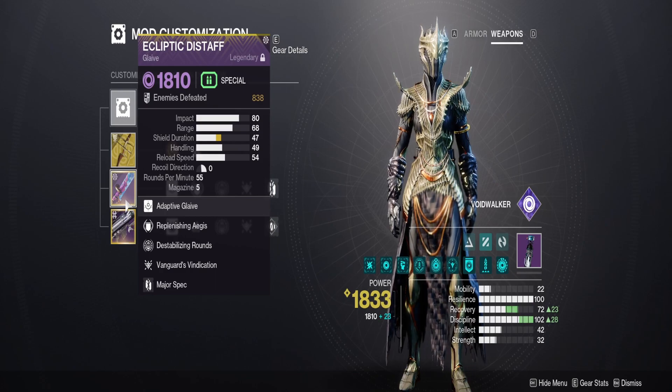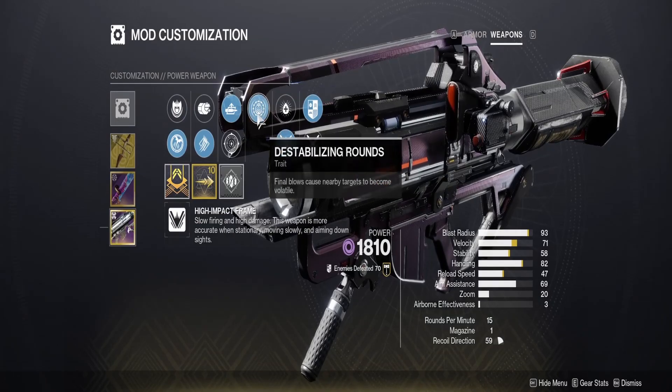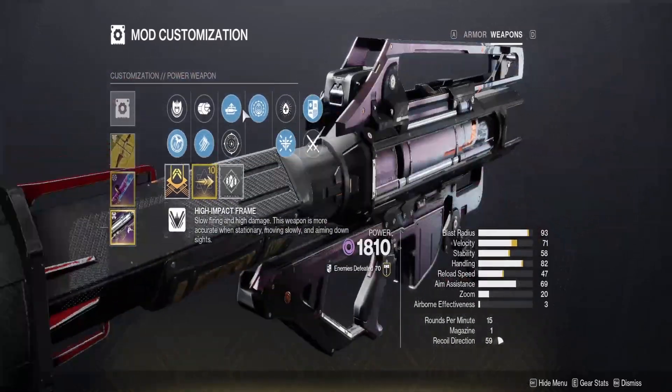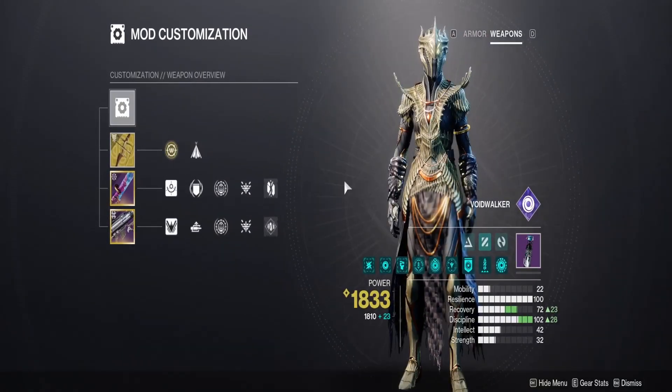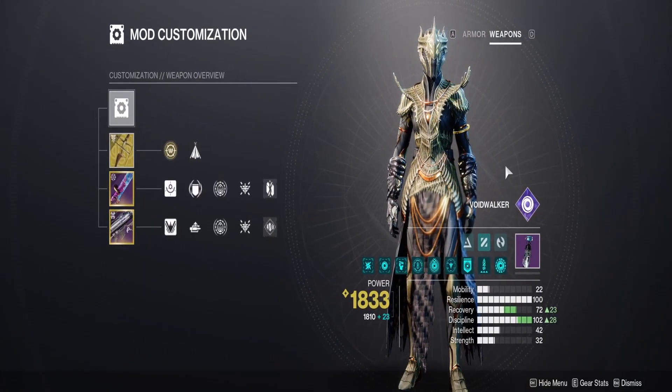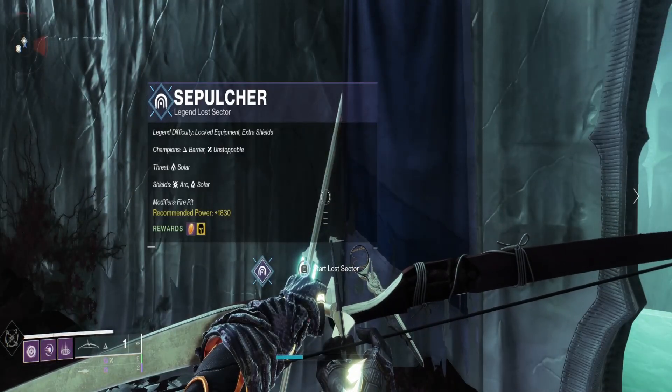Matching void weapons means Volatile Rounds proc on everything — the glaive has Destabilizing Rounds, making enemies volatile and increasing damage taken. It also applies to the anti-barrier disabling rounds. I don't currently have a void rocket launcher without Destabilizing Rounds, so there's a lot of volatile, a lot of explosions, and a little bit of chaos — but it's fun. Let's get into the run, it should be nice and clean.